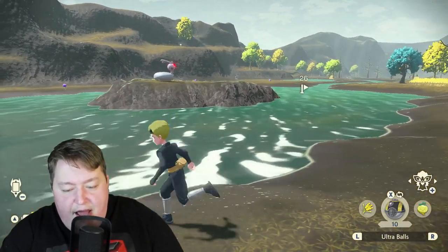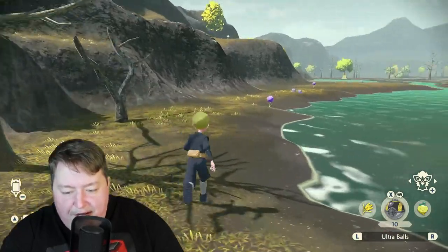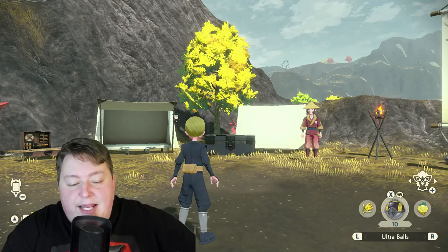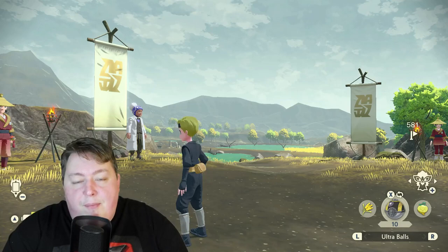I'll just go ahead and use my other method and run around, take a peek at everything — I really should be on my Wyrdeer here. I'm going to get out before they spot me and go back to my camp. Again, go back into Jubilife Village, come back in, and just keep repeating this process. Eventually, that is how you will find a shiny version of your static alpha Pokemon.